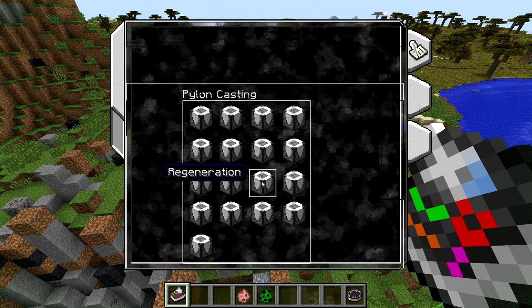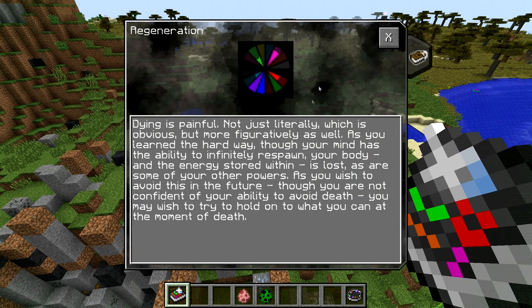Next we have an ability called Regeneration. Let's make sure that we understand what this does — this does not mean health regeneration. This has to do with dying. So when you die, you lose your items unless you have item loss on death turned off. You can respawn, but you lose your lumen energy. By default, if you die, you lose all the lumen energy that you have stored on your person, which can be really annoying.